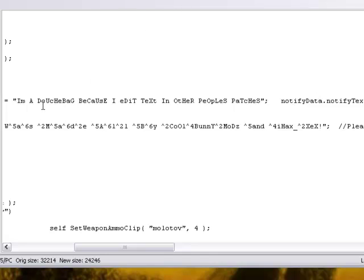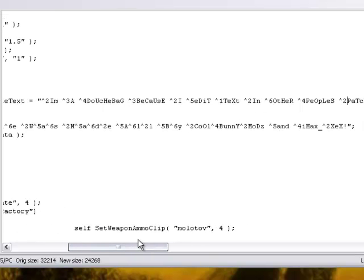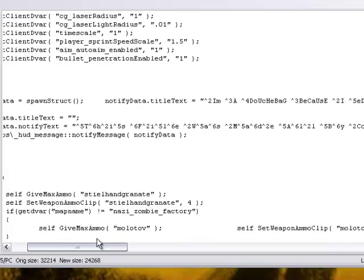So it makes it something pretty — like 'I'm a douchebag who edits other people's patches.' So this is the special part: if you want to make it colorful, do this formatting. That's how you make pretty colorful text in your patches. This is just the scrolling text you see on screen for the notifications — simple notification text.